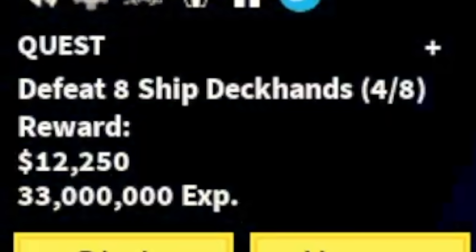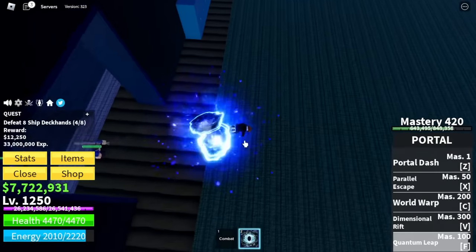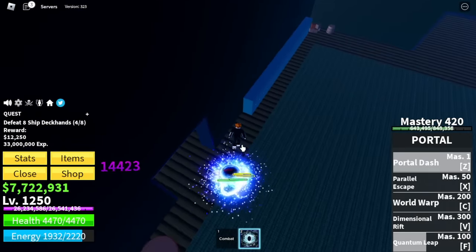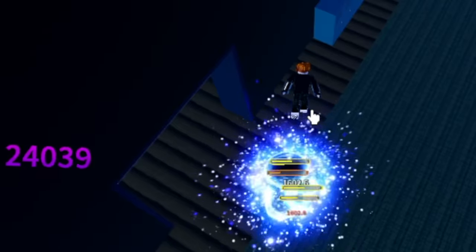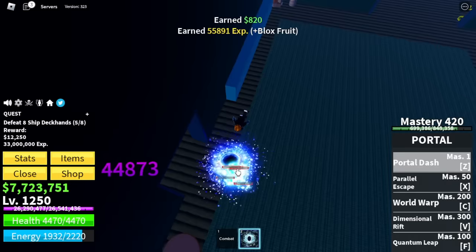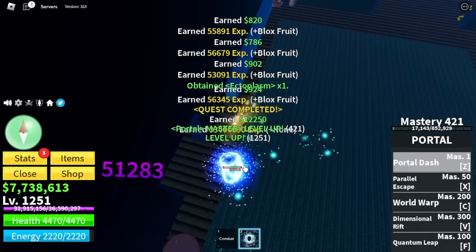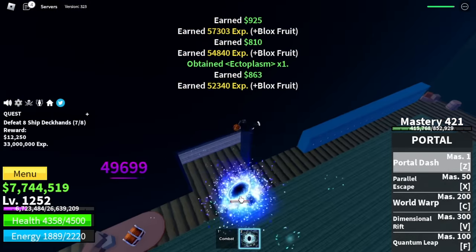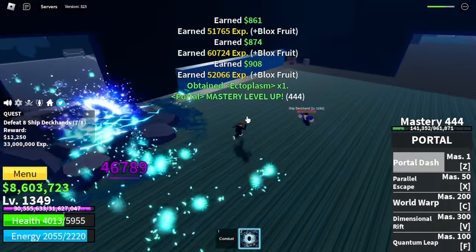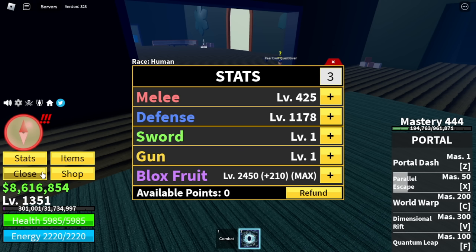Next up, the Haunted Ship or more commonly known as the Cursed Ship. Target here: the Ship Decans. Now you can see the real power of the F skill. Check the mobs dying. You don't need to move. Check that total damage using the F skill — the Quantum Leap of the Portal Fruit. We're gonna keep on using this until we reach level 1350. This one's very easy. For the stats — finally, max Blox Fruits.